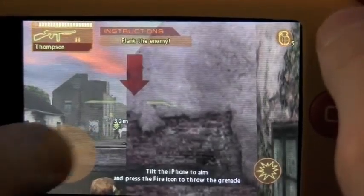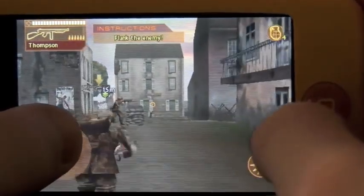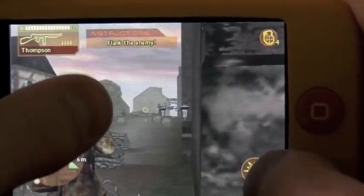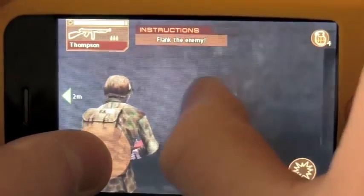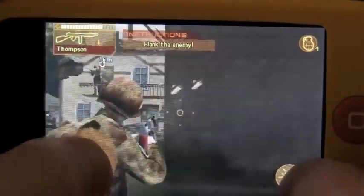There's a fire button, there's a grenade — you tilt the iPhone and press the fire icon to throw the grenade, and it goes where you throw it. It's a really fun little game. At six dollars right now in the App Store I'd get it, but at $9.99 the regular price I'd say don't go for it. You have instructions — you're supposed to flank the enemy — and you have a life bar in the top right.